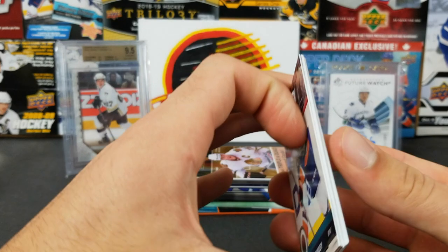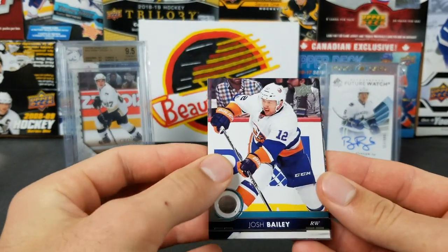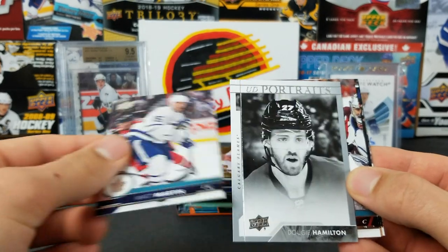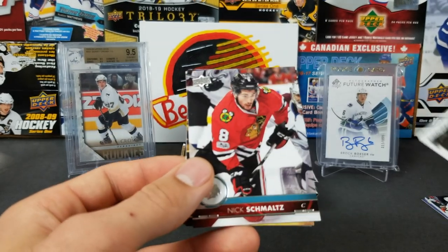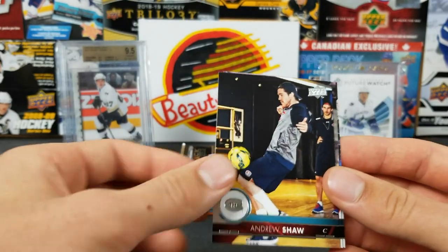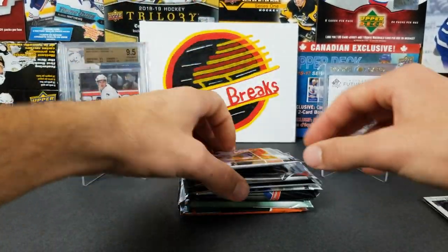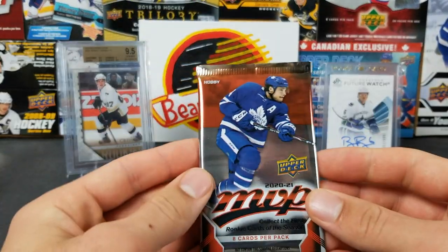Now we're chasing Besser — can we do it? Josh Bailey, Gerask, Matt Martin, and portraits of Dougie Hamilton. Nick Schmaltz, Andrew Shaw, Mike Hoffman, Matthew Kachuk. At least we didn't get a base pack. Let's do the next one — 2021 MVP hobby.